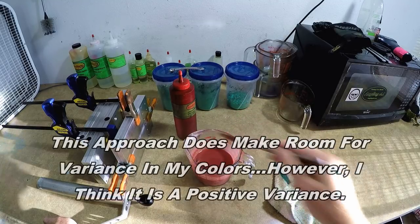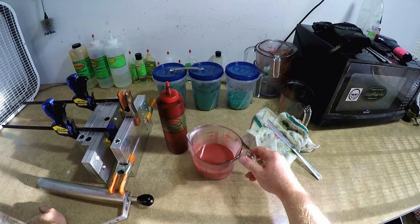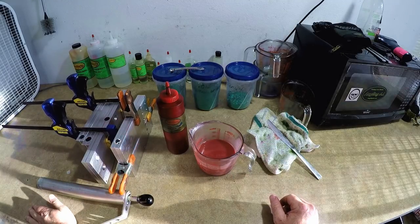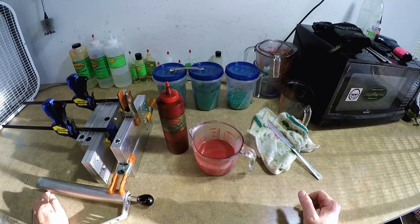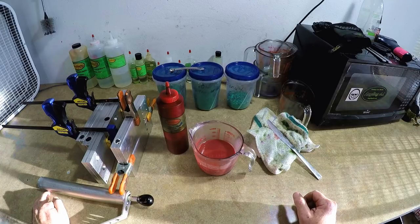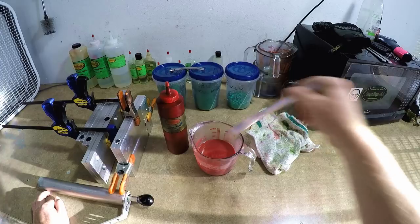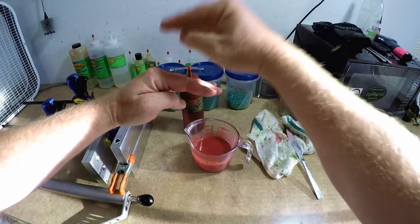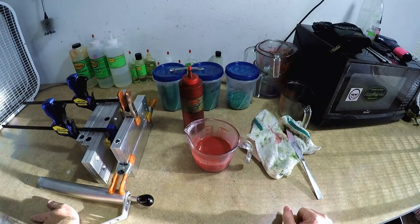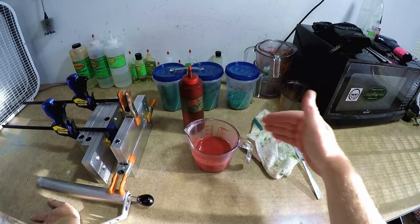Just keep in mind, guys and gals, whenever you're using red colors most of them bleed really badly. So once I demold these baits, if I were to lay them in the same tackle tray as other colors they're going to be stained red — and it's going to happen quick. A lot of red bleeds. I know MF Manufacturing makes a red color that does not bleed hardly at all. However, most reds do bleed, so just keep that in mind whenever you are making red colors. Red laminates — red laminated over another color — is really hard to get right in my opinion unless you laminate it with a darker color, because that laminate is just going to stain the other baits in the bag.